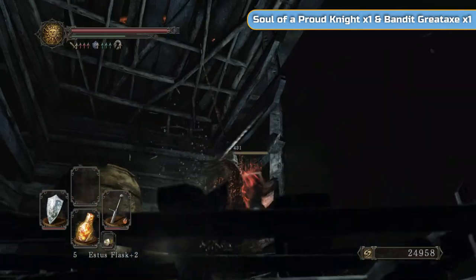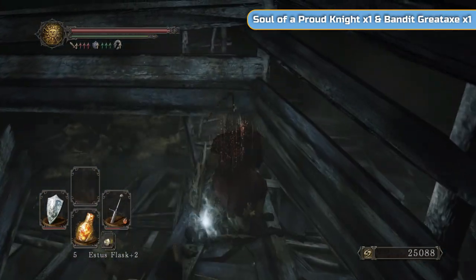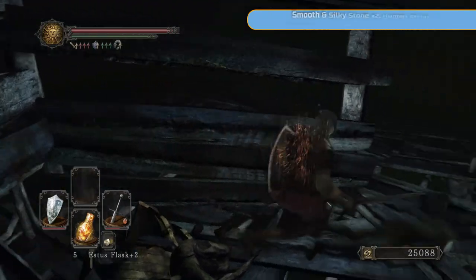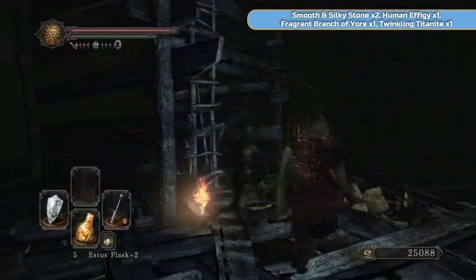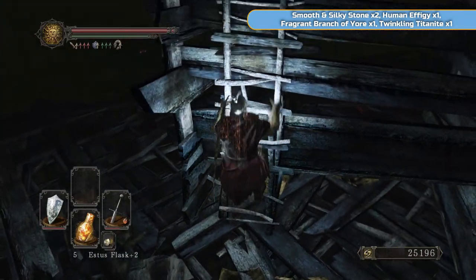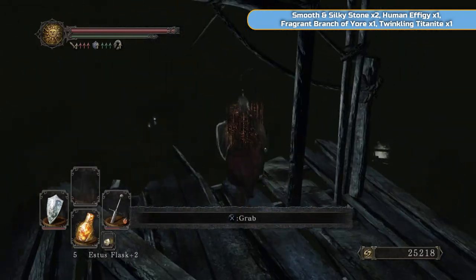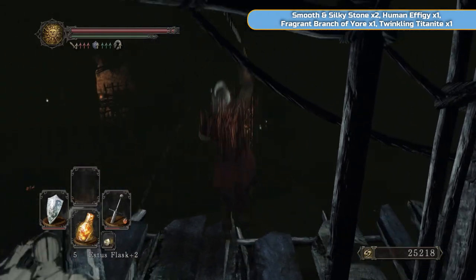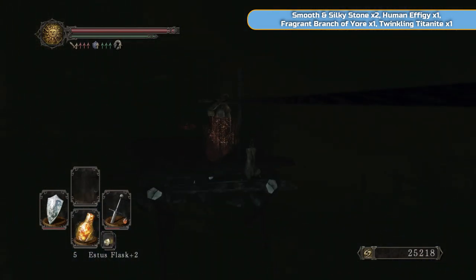Whatever you do, don't hit them - especially if you're wearing armor or rings - because it will break them eventually if you keep getting hit. It lets off like an orangey yellow liquid and it basically breaks your armor and rings. You will need to go to a smith to get them repaired before they're actually useful again. It weirdly doesn't affect weapons or shields though, which is strange.